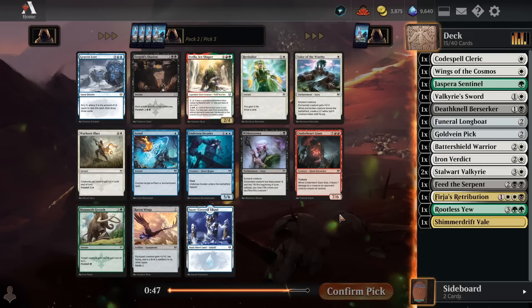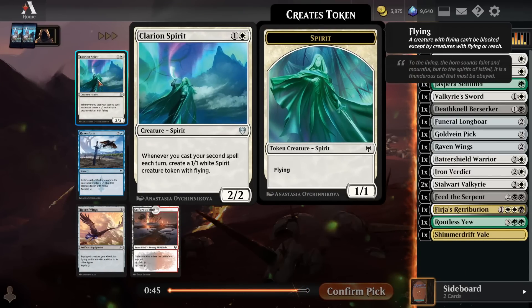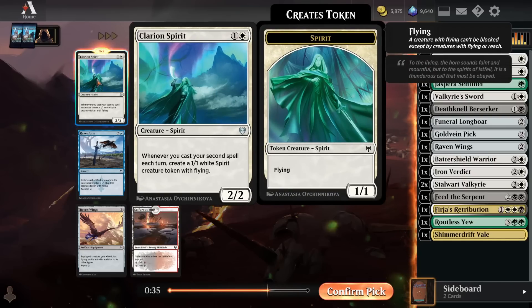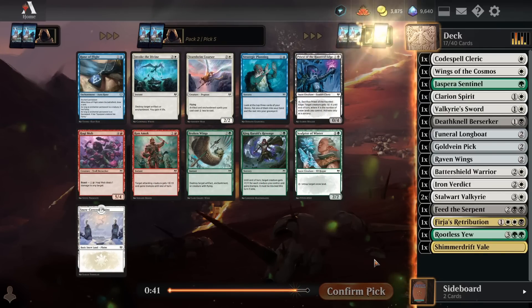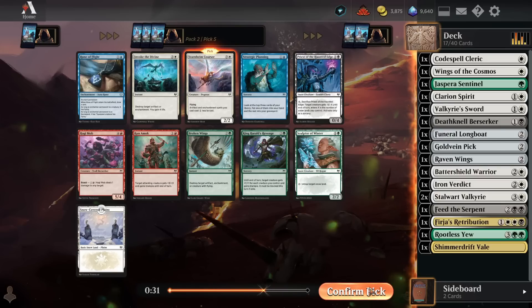Nothing great here for us. The best cards are Sephela and Graven Lore, the two colors we're not really touching. Everything else is pretty much garbage, so we'll just take a Raven Wings. Clarion Spirit is very, very good — a 2-mana 2-2, and whenever you cast a second spell each turn you create a 1-1 Flying Spirit. This can make your board state really, really big, really fast, and can absolutely just devastate slower decks. Very happy to see a Clarion Spirit. Starnheim Corsair is also pretty great, super good with our Goldvein Pick.